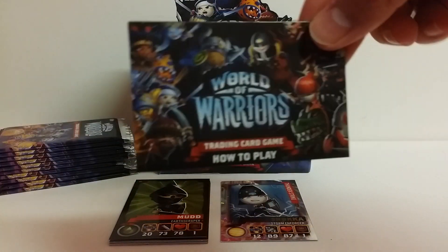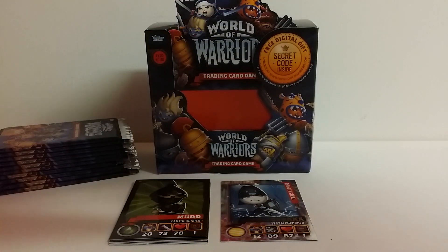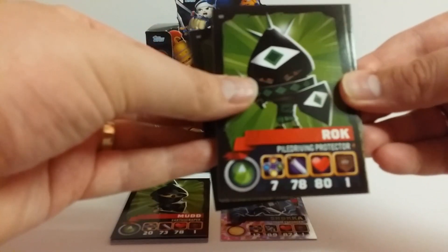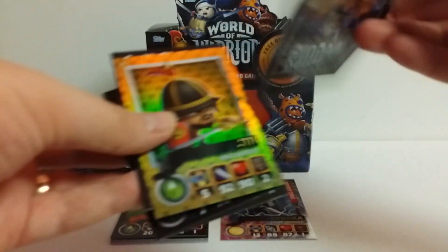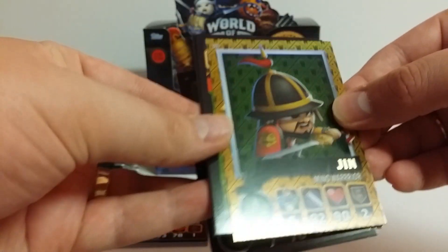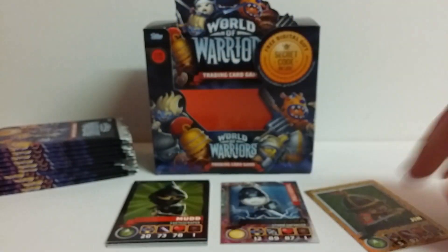There's the little player's book, and here we go, packet number two. Let's have a look — oh very nice! We do see some cards here that you are actually after in your set.